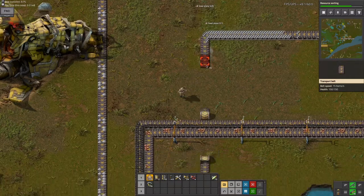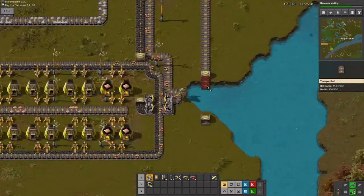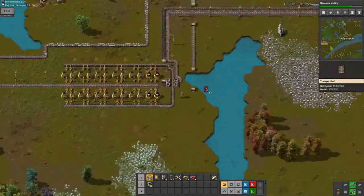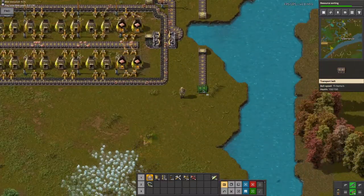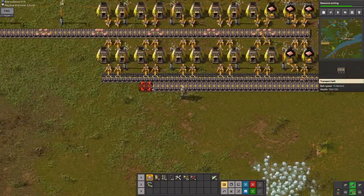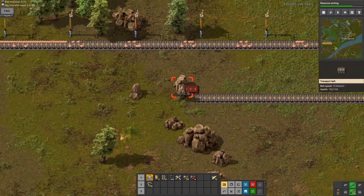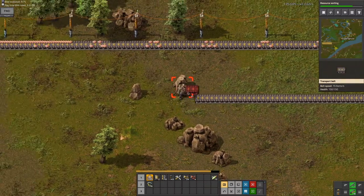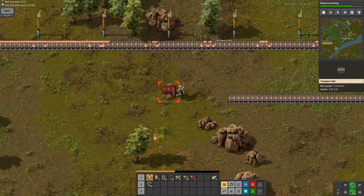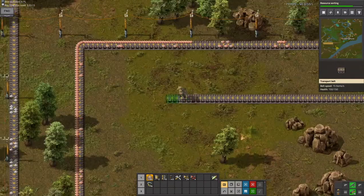The steel is gonna go below the copper, so there's no reason to do it like this. I need to go through these stones. The stones are so annoying in this game. I know there are researches in Factorio++ that increase your mining speed, which could be a godsend.